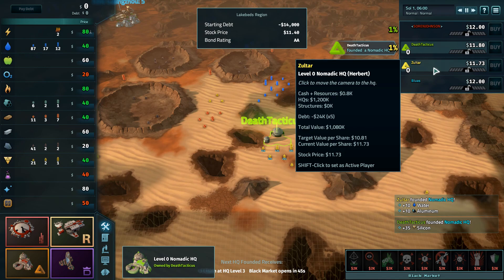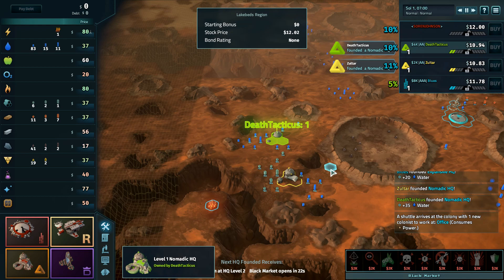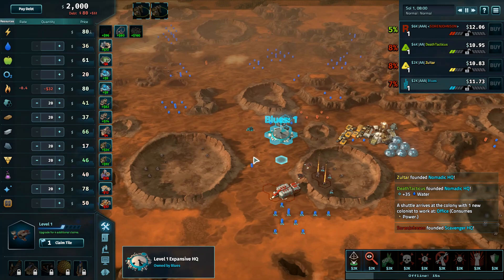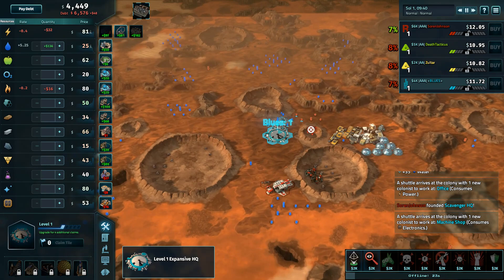Death Tacticus is going to get the better silicon, Zoltar is going to get the better water, and they're going to try and work around each other. That's a little bit unfortunate for both of those players. Blues is going to go for an expansive right here in the middle, going to go double water and into a geotherm. That is a very different opening.